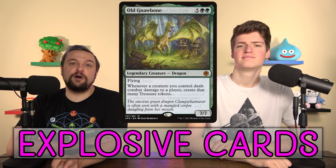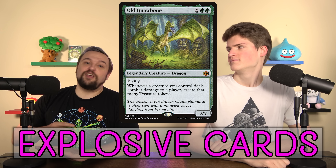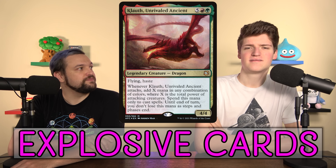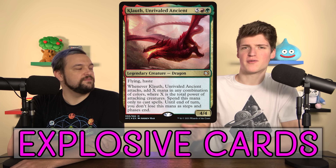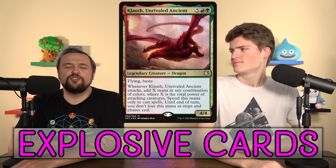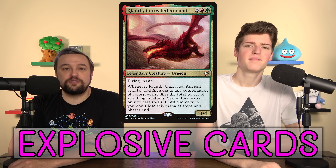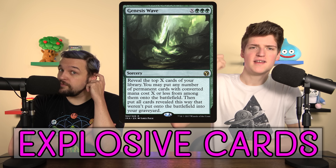Selvala, Heart of the Wilds and Old Gnawbone are similar — Selvala makes you tons of mana when you attack, and Old Gnawbone gives you treasure tokens when you connect. They just make you a ton of mana so you can advance your board, draw more stuff, play big things. Selvala has won so many games by itself in janky casual decks — you get a board state, attack, make 21 mana, use it all, and if opponents don't answer your board you win. Old Gnawbone is similarly strong and has haste.